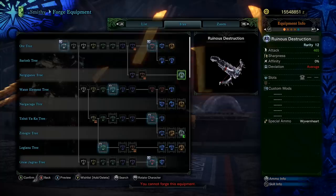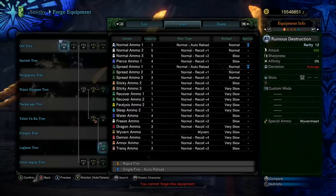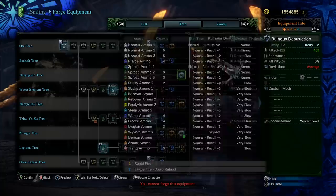The Nergigante tree has a large attack value — 465 is actually one of the largest of any heavy bowgun. However, it really just gives you two options: normal ammo 3 and spread ammo 3. With normal ammo 3 it's actually pretty legit — 5 shots, recoil of 2, and slow reload. Near the end of the list we'll look at the Styx heavy bowgun, which I think is the best normal ammo 3 heavy bowgun. It does come with sticky ammo 3 but only one shot with recoil of 3 and very slow reload. It has paralysis ammo and sleep ammo — one shot each, with heavy recoil and very slow reload. Mainly this is a normal ammo and spread ammo heavy bowgun, but I think there are better options for both.